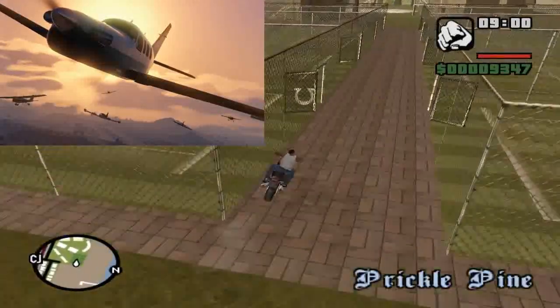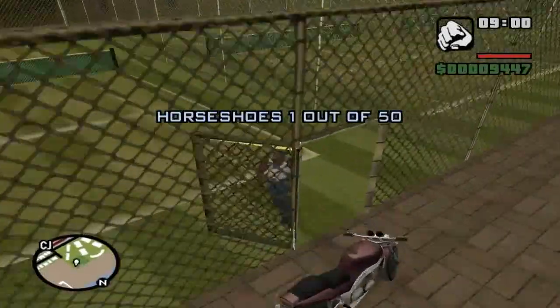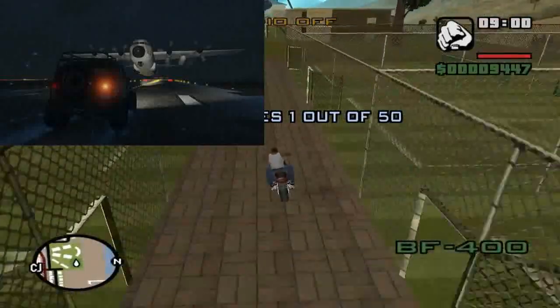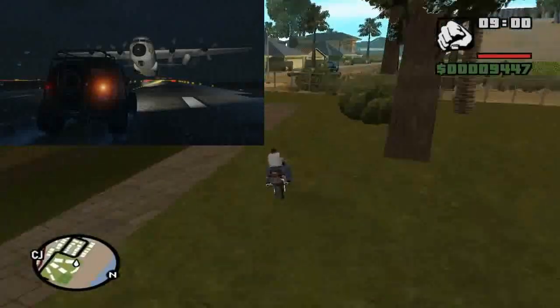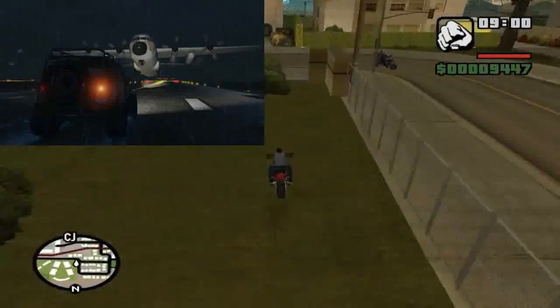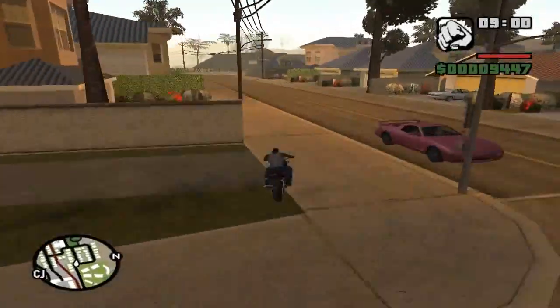If you look in the background we have a load of other random planes as well. Next screenshot we have the Titan. This was actually shown in Max Payne 3 if I'm not mistaken, and it's based on a Lockheed design. It is a pretty big plane — I'm assuming you'll probably be able to fit a vehicle in the back. Either way, this is definitely going to be making an appearance in GTA 5.